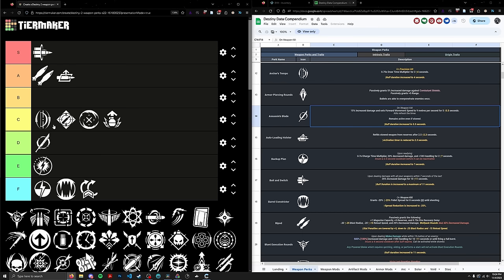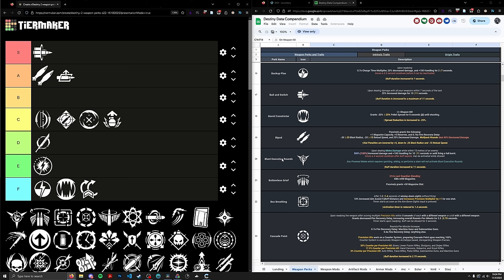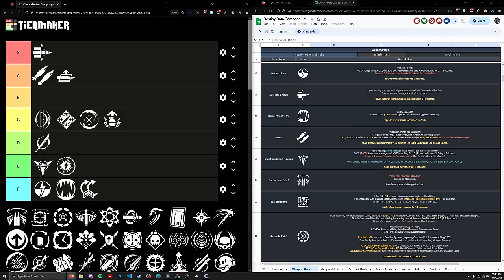Next up we have Blunt Execution Rounds. It's kind of flown under the radar because this perk is basically restricted to maybe one or two weapons like the Battler pulse. What it does is you do melee damage to an enemy close to you, and then you have a 6x damage perk on the next burst of your pulse rifle — which is insanely high. I haven't really used this perk that much, and you could probably burst down a major pretty quickly with it. But this thing is very, very niche and extremely situational. If you're using a melee build, most of your damage is going to be coming from your melee, not a pulse rifle. It's going near the top of E tier, ranked 117.